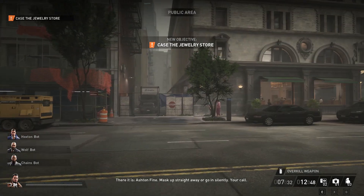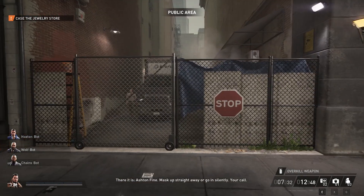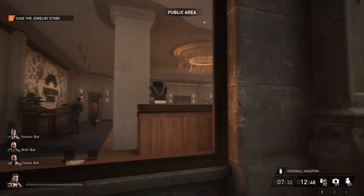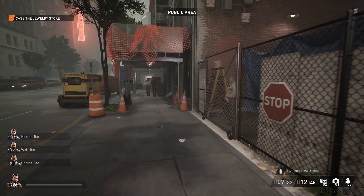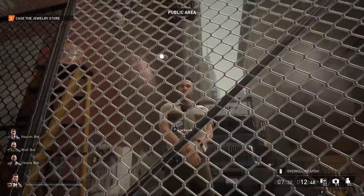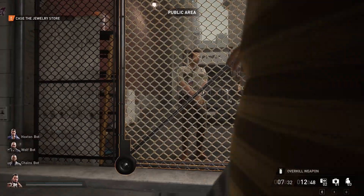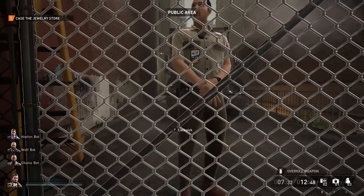I'm going to show you how to do the mission Dirty Ice in stealth. The first thing you need to do is get a QR code, which you can sneak through these back doors to get one, or you can go through this back alley, or wait for this guard to go that way because he also has a blue key card. You might as well take that and also get the QR code that's in this back alley.